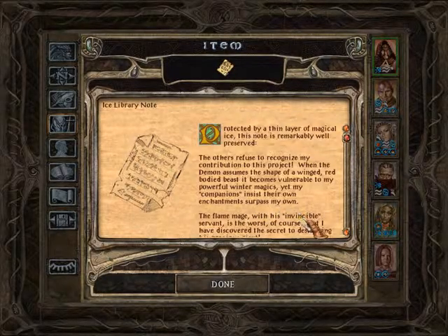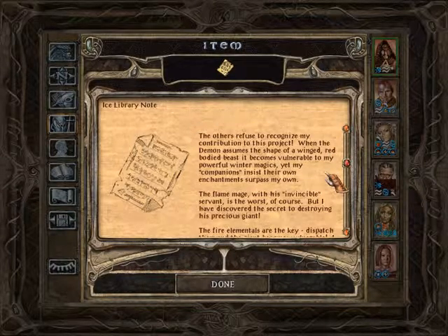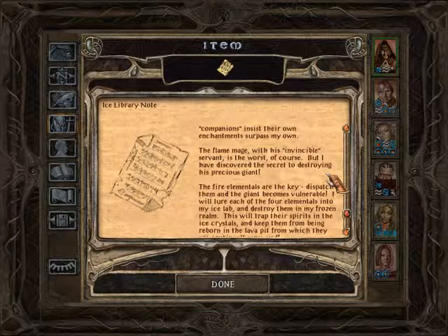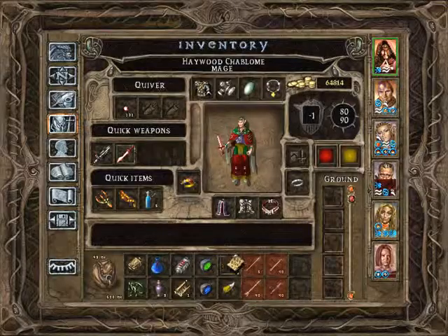Ice library note. Protected by a thin layer of magical ice, this note is remarkably well preserved. The artists refuse to recognize my contribution to the project. When the demon assumes the shape of a winged red bodied beast, it becomes vulnerable to my powerful winter magics. Yet my companions insist their own enchantments surpass my own. The flame mage with his invincible serpent is the worst of course. But I have discovered the secret to destroying his precious giant. The fire elementals are the key. Dispatch them and the giant becomes vulnerable. I will lure each of the four elementals into my ice lab and destroy them in my frozen realm. This will trap their spirits in the ice crystals and keep them from being reborn in the lava pit from which they are continually spawned. That's a very interesting thing.